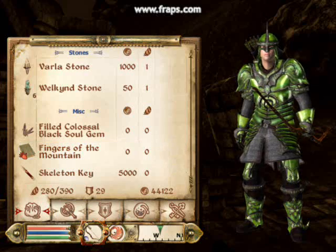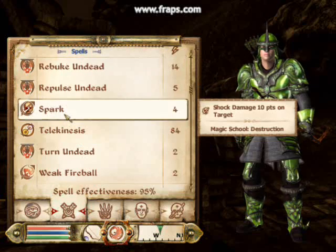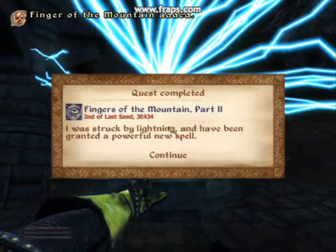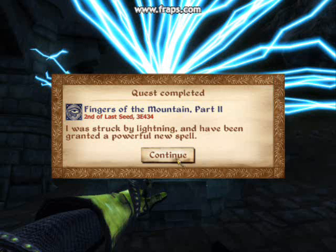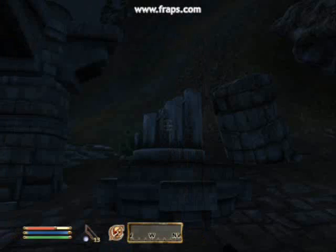Go to your spells and choose a shock spell like a spark. And push C on your computer to blast the pillar. This will give you a new spell, the Finger of the Mountain spell — shock damage of 200 points.